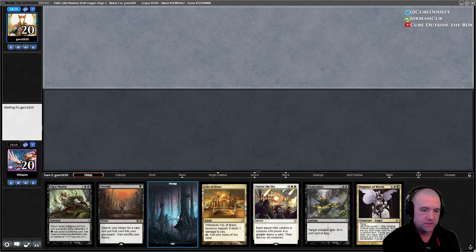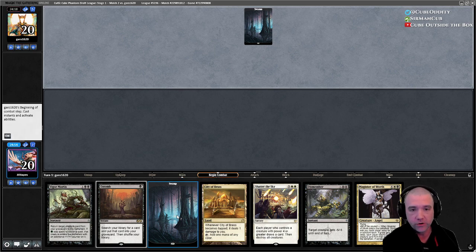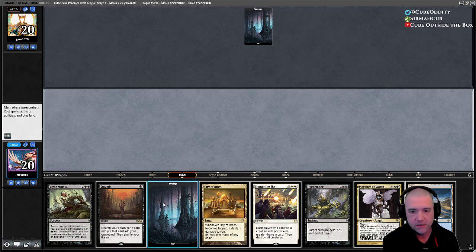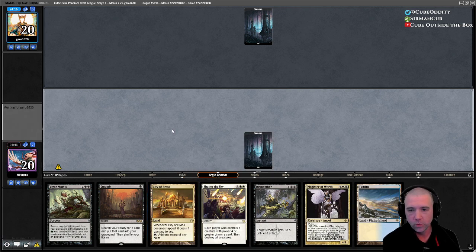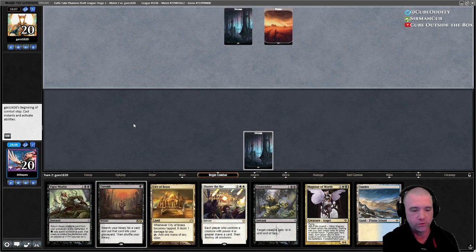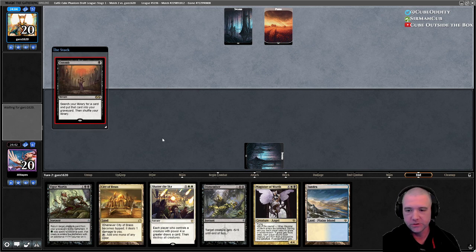The Entomb effects and reanimate targets are super solid in this cube — there's Griselbrand and everything. What's weakened to make it not just run away with every game is the reanimate: you really don't have an opportunity to reanimate for less than four total mana. I'm going to Entomb now. I know doing that later is considered the right move, but — the big G.